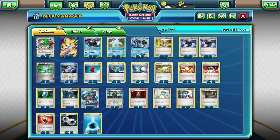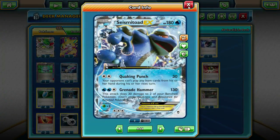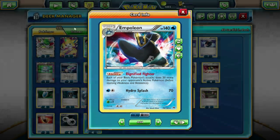Hey guys, Kulibite here, bringing another Pokemon TCG Online deck profile. Today we are looking into Seismitoad, Exeggcute, and Empoleon, which is a mighty fierce combo in my opinion, and I've fallen in love with this deck recently. So let's just jump straight into the deck profile.